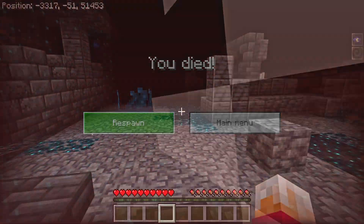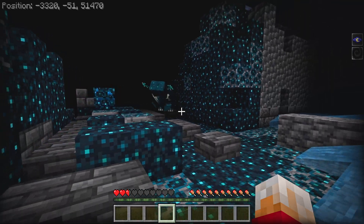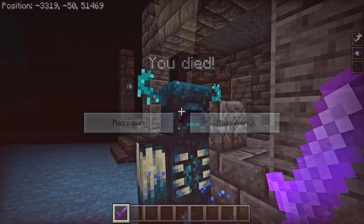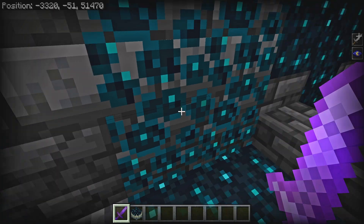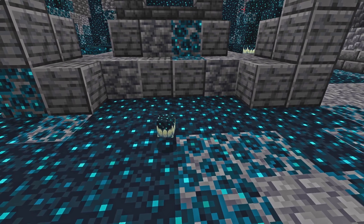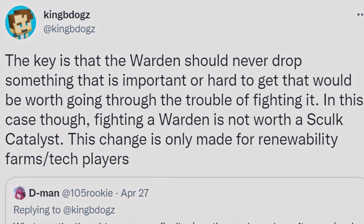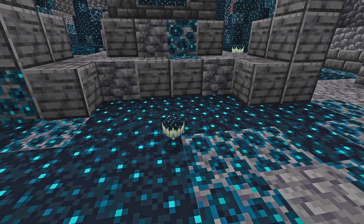The sonic boom will do 10 points of damage or 5 hearts, and it can fire every 2 seconds, so you better be good at running if you want to escape that one. And even though they said it would never have an item drop, it now has an item drop — but the main developer of the warden agrees it's not a very good drop. The drop is a single skulk catalyst, and according to that developer, the only reason this was added was to make these useful blocks renewable, so that everyone has an opportunity to make a skulk-based XP farm.